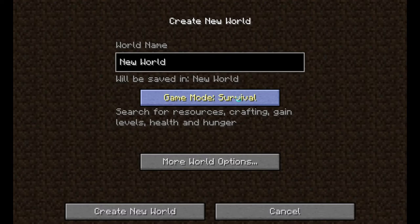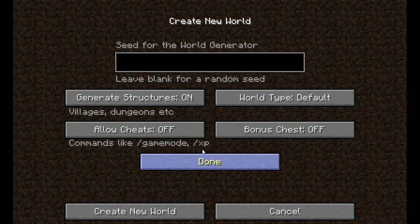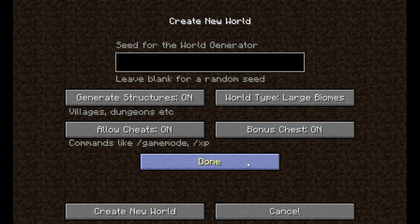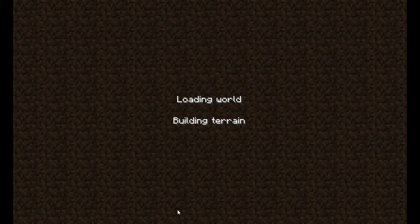In order to get that bonus chest you have to go down to more world options. Give it a name — we'll just call it 100. We're playing in survival. Make sure that we're in the large biomes because that's a lot more fun. Put the cheats on because you may need them. And then for sure, bonus chest on. And with that we say create a new world and let's see what we got.